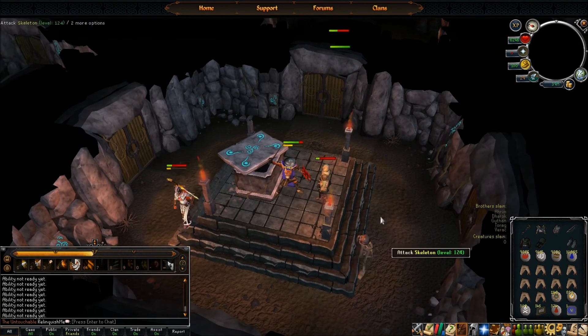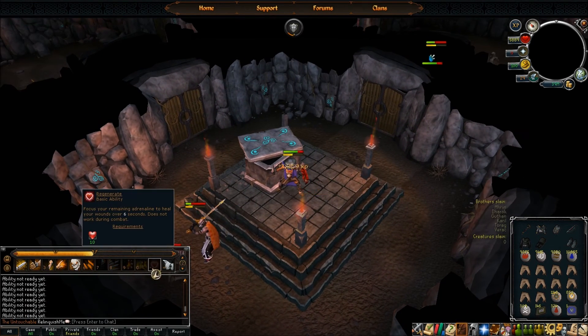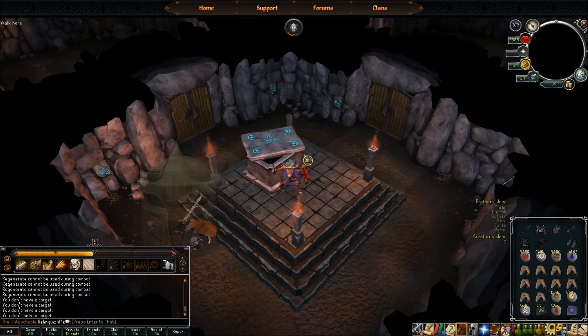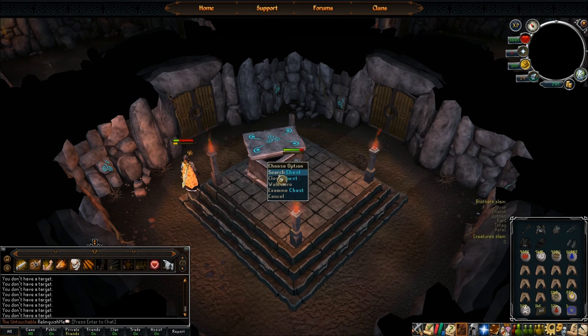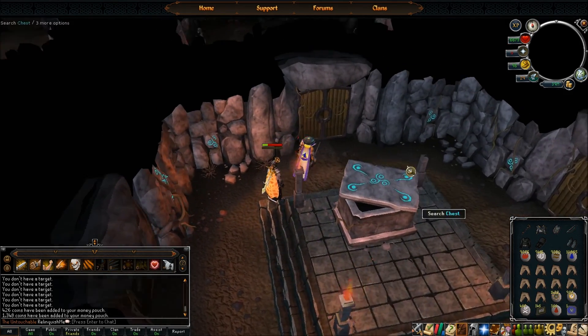And there he goes — actually didn't hit me that much this time, surprisingly. Make sure you use Regenerate. Then go ahead and loot your chest. I got nothing this time — but this is just all the loot I've gotten from a few chests when I was testing out this setup.